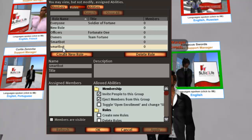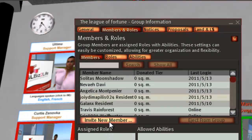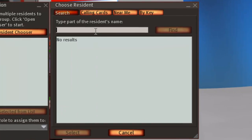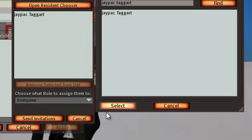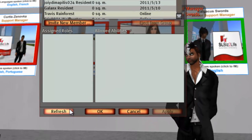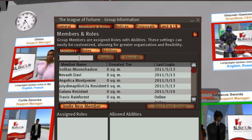As you can see, the new role has now been made. Once that's done, click Members and then click Invite New Member. Open Resident Chooser. At this point, type the name of the bot — I'm going to type one of my other accounts — and invite that to the group.